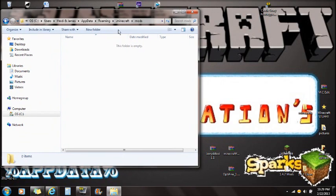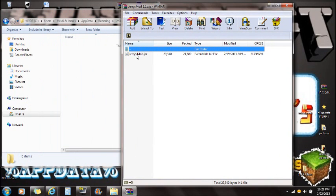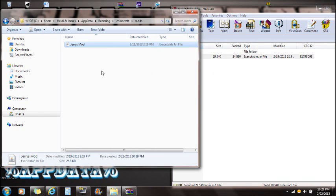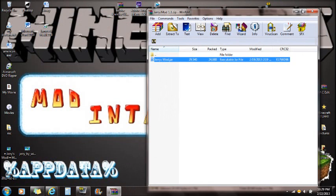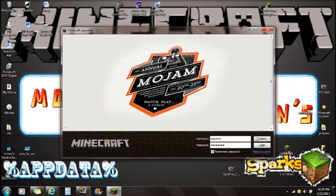Open the mods folder. Open the Jerry's Mod folder that you downloaded, open it, and drag the Jerry's Mod .jar straight into the mods folder. You guys are done installing it and are ready to play. Open Minecraft and log in.